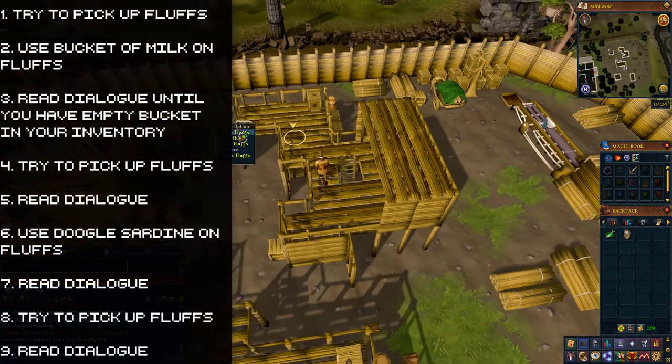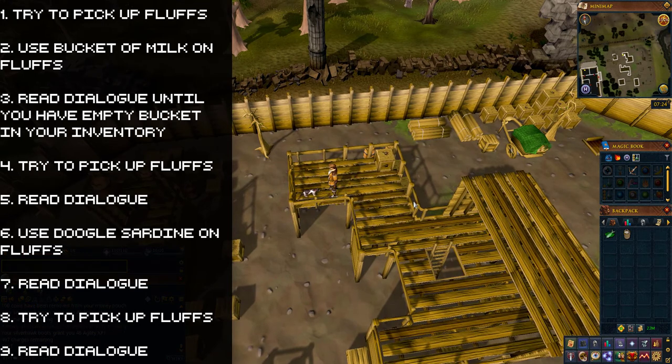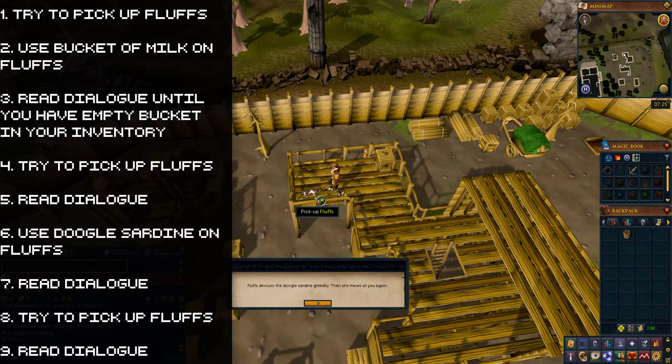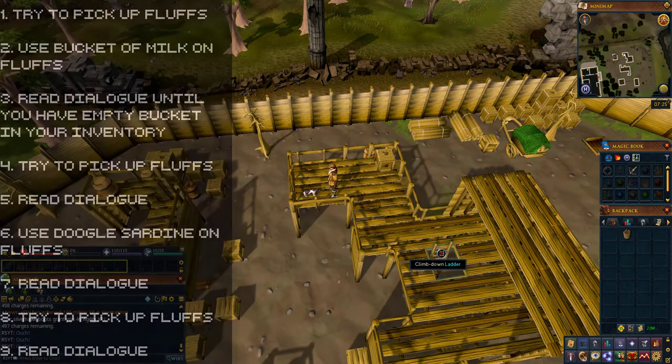Click on Fluffs and try to pick her up — she will hiss at you. Read the dialogue and then use the bucket of milk in your inventory on her. Read the dialogue and then try to pick her up again — she will hiss again. After this dialogue, use the doogle sardine on her and read the dialogue. After the dialogue, try to pick her up again — she will hiss again. Read the dialogue and you will now need to find her kittens.